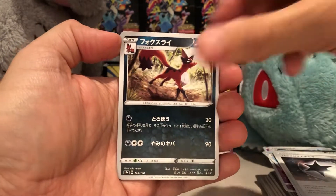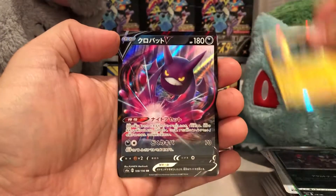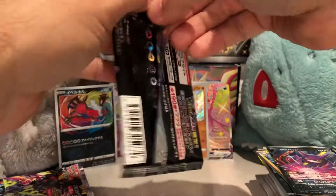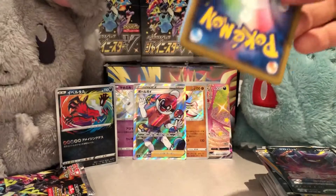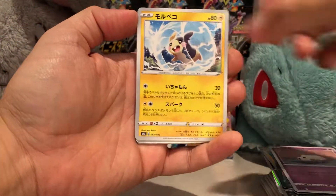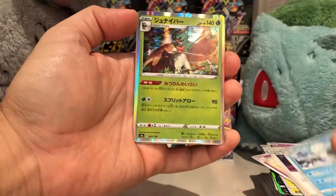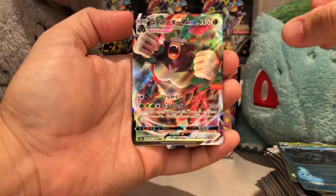Tool, Hoopa, little Houndour, Crobat — Ball Guy, or whatever it's called in Japanese. I don't know if you'll have that card in the English version — I've never seen Ball Guy before, but my kids will probably tell me he was in one of the cartoons. Pikachu, Cinderay, Scrafty, and Gorilla Boom VMAX.